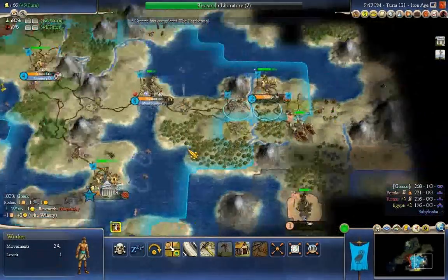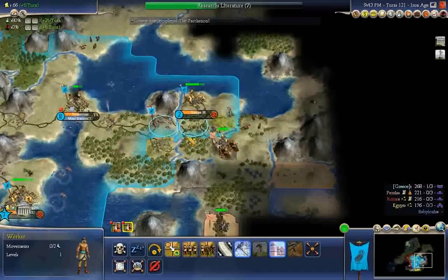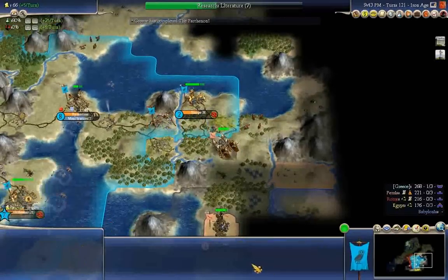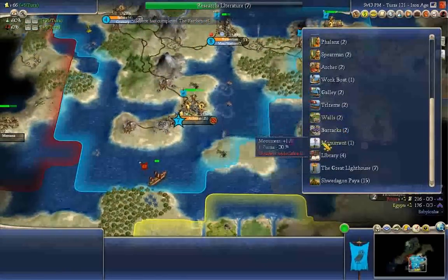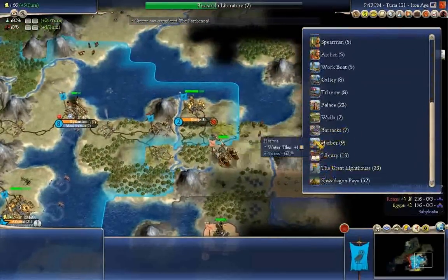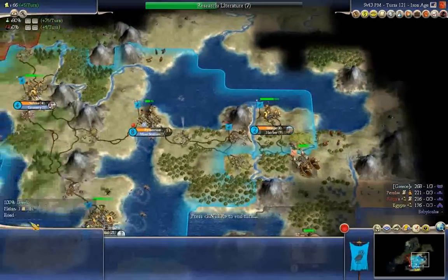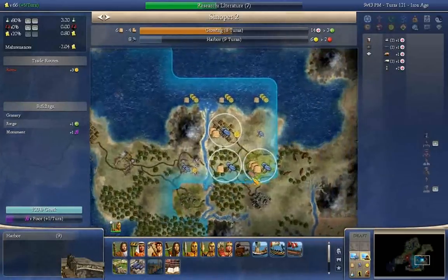Alright, let's see — got that hooked up now. Cool. Go and help out with the marble. Take a turn to build a monument. And you, get a harbor — you need some food, or more food. They've already got the wheat hooked up.